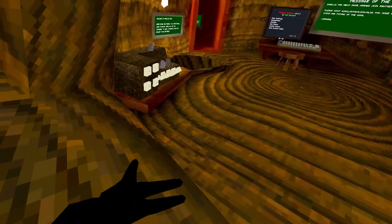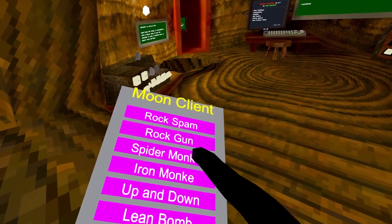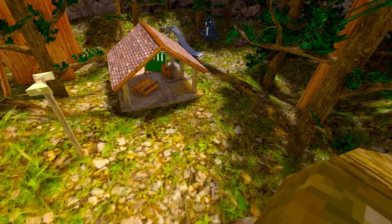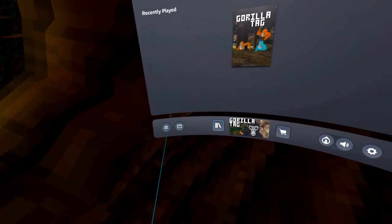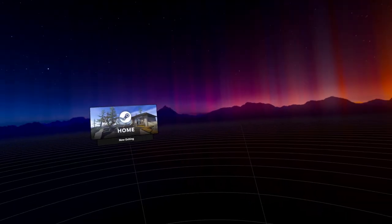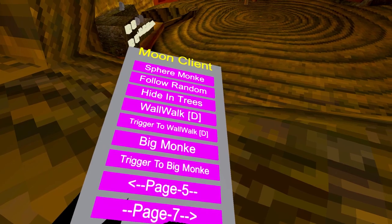I disabled my mod menu by accident — have to reload the game again. We're back. If you go past the 12th page you break the menu, which is pretty unfortunate. We stopped on rock gun, so next we have 'Spider Monkey.' I mainly reviewed Shiba's mods and they don't have spider monkey.